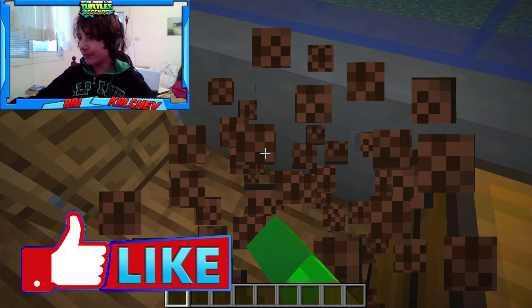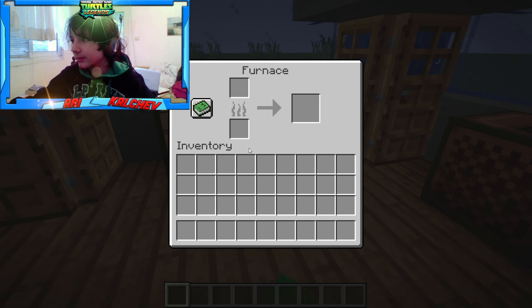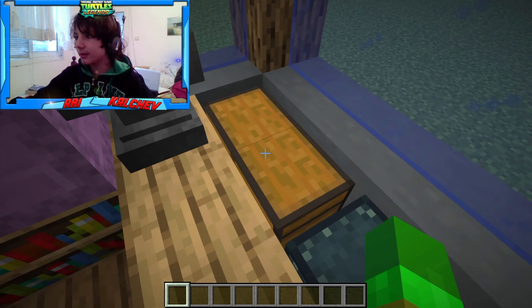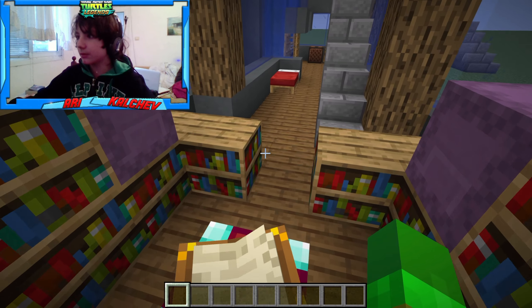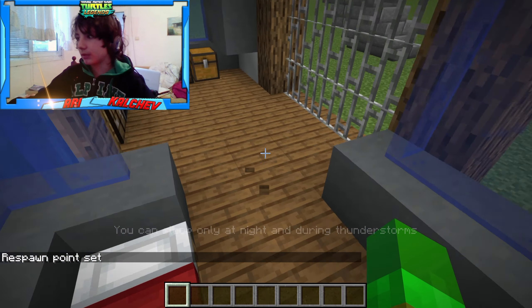Here you have a jukebox if you want to play some music. You have a chest, a crafting table. And here's this part — there's a little enchanting room: bookcase boxes, chests, anvils, and the enchanting table itself as well, of course.